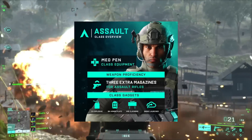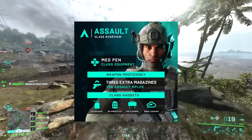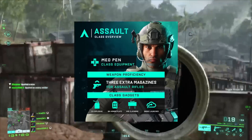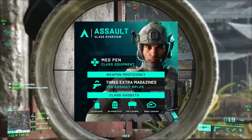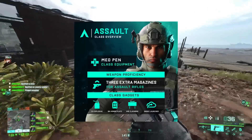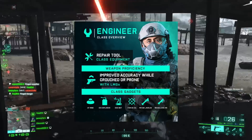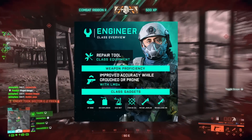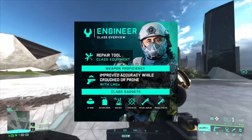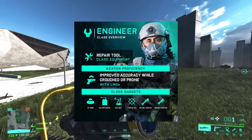First up we have the specialist rework. Specialists are now sorted into their own classes with new proficiencies for each class. For example, when using assault rifles, assaults will have three extra magazines. When using SMGs, supports will have a faster quickdraw speed than other classes. All gadgets have now been reassigned along with a few throwables to fit their designated slots — for example, launchers are now made for engineers as they are anti-tank roles.